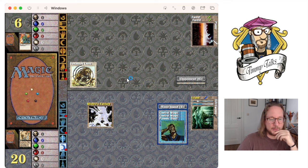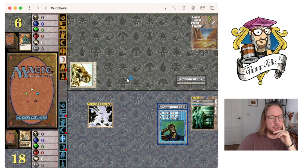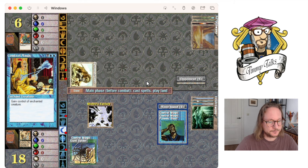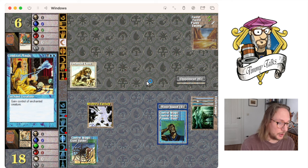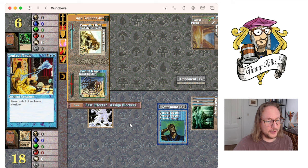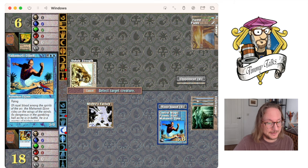Next turn I could do a Psionic Blast as well. He's attacking me — I could have blocked and pumped it, but too many clicks, just take the damage. I'm going to steal that one — let's go Control Magic. I guess I've got to wait a little bit longer before I can kill him. I still have the Psionic Blast, I can put him on two. Let's block — I'll trade. Giant Growth! I respect that. Let's steal the big dude.